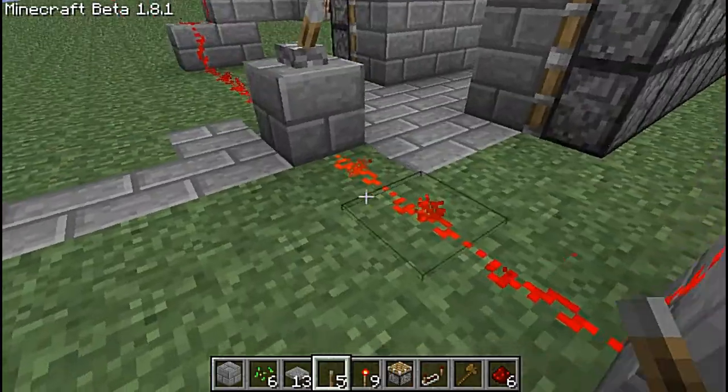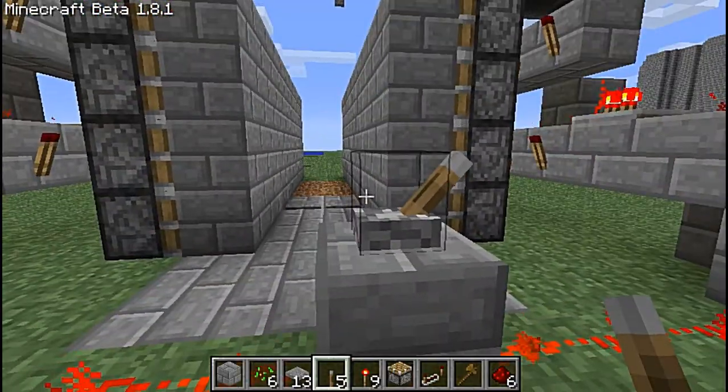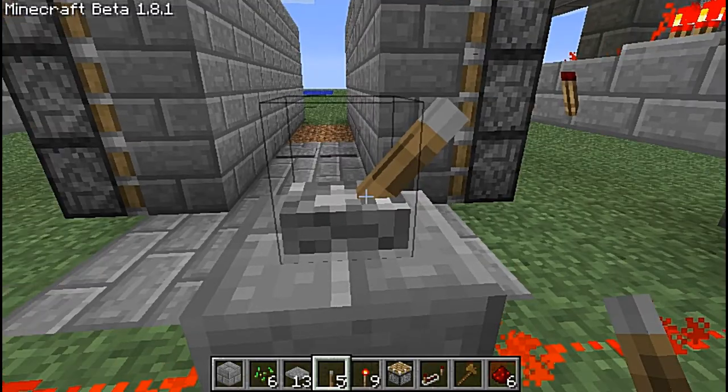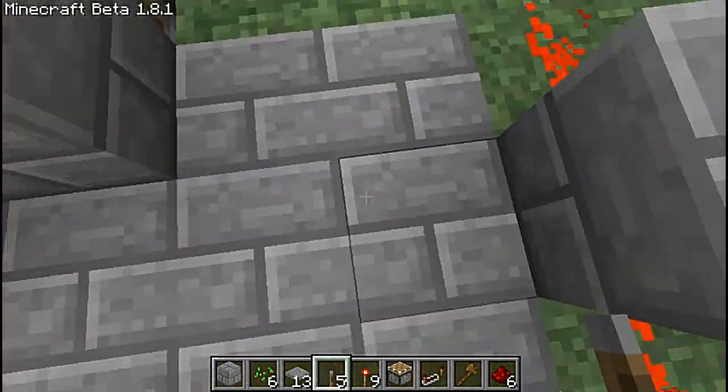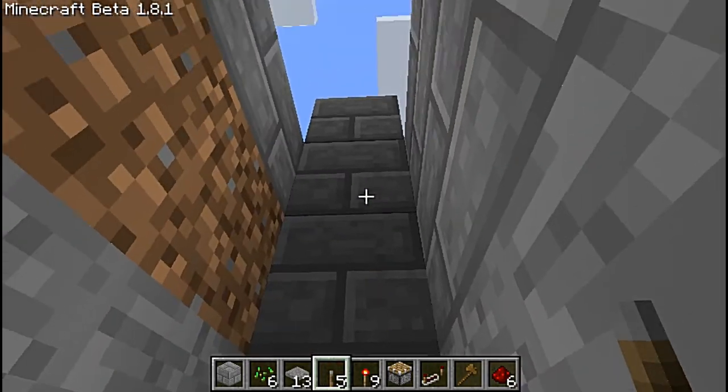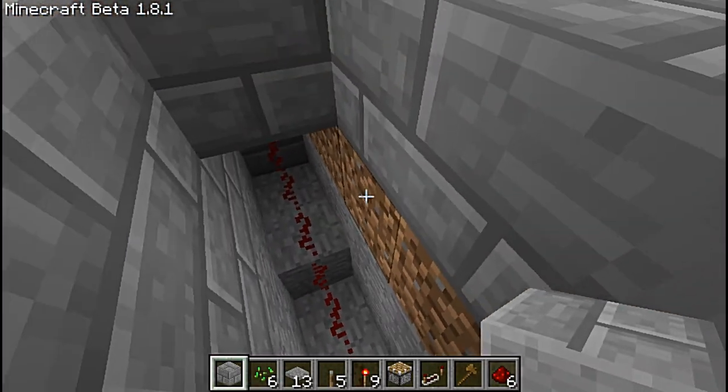I've done that for the two sides like this, then redstone comes down here. The power is being powered by this lever here — you can do a redstone torch if you want, doesn't really matter. Then down here I have a piston with blocks on it like that.